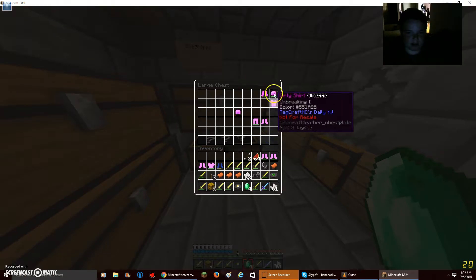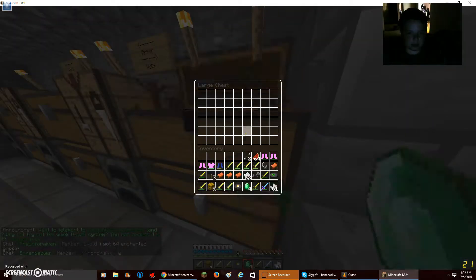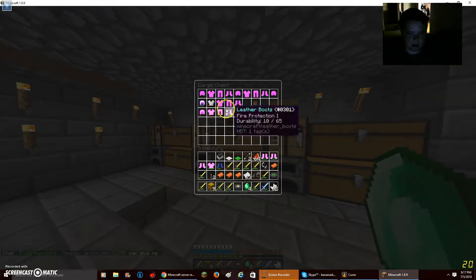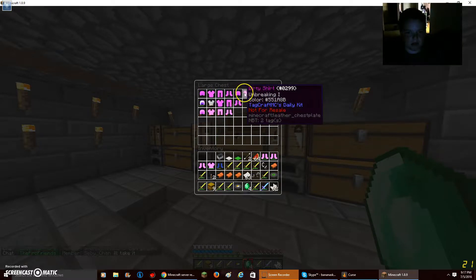If I need to get rid of anything, then I'll get rid of the gold swords. I'll get this mine cart, just because, you know. Nothing really that important except the iron armor.